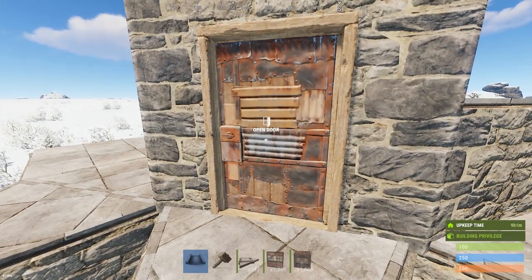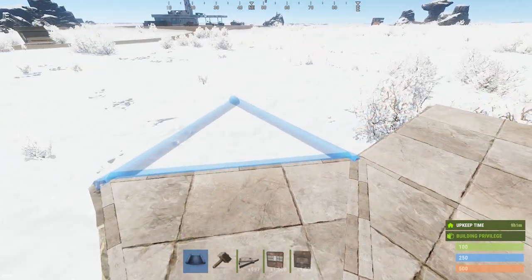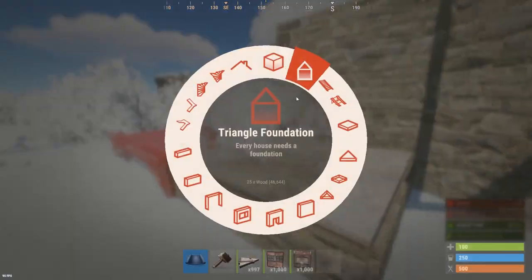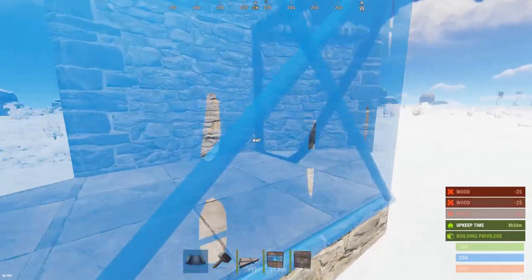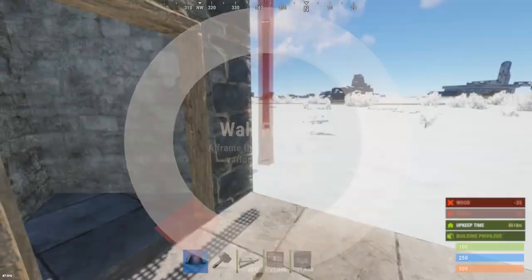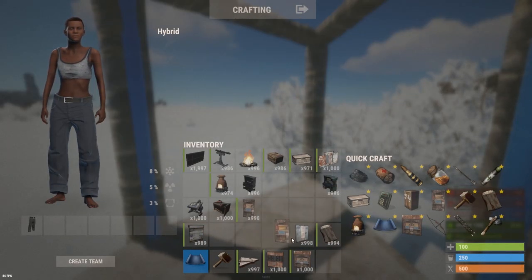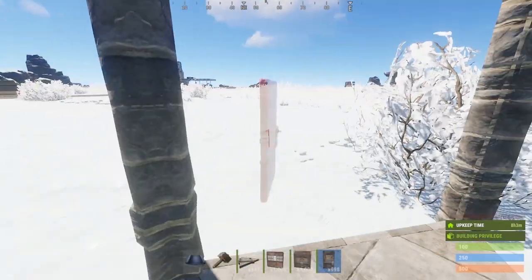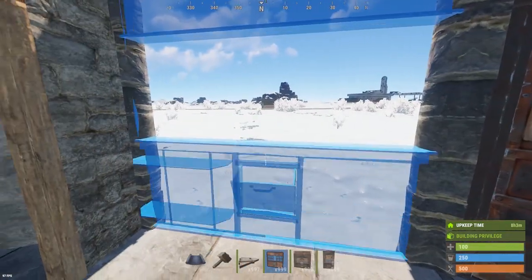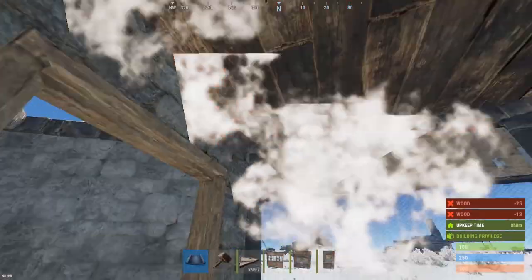Onto building the front entrance — start off by placing this triangle floor tile, and then below that you can design it based on what's around the area. If you can copy me, I use two shop fronts, a single sheet metal door to get to the ladder hatch, and a double sheet metal door to get into the front entrance room where you can look out the two shop fronts. If there are bushes, rocks, or other obstructions, you might want to move your door and shop fronts to another position if you can't see out them.